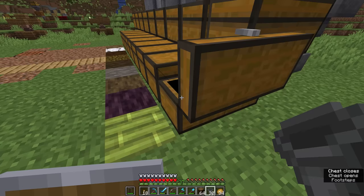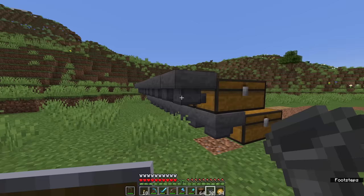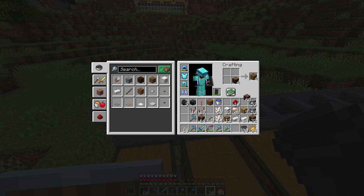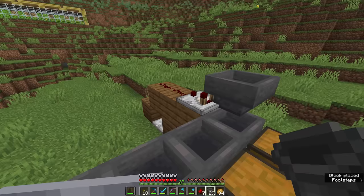Now we have to decide which block to use for the supporting blocks for all the redstone we need to construct behind this item filter. I'm quite tempted to just go with a standard wood type, since every time we break down a log we get four planks — it's a lot cheaper to use than something like stone. At this point we can start setting up the circuits for the item filters.